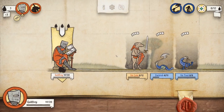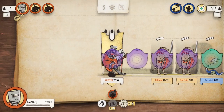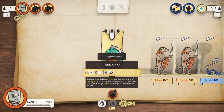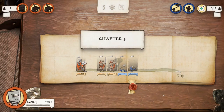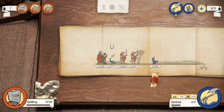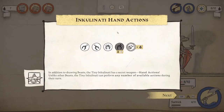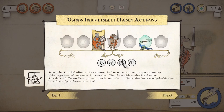So we could make another dog — why don't we do that? We'll end the turn. Oh, they can move past me — that's not good. Inkulinati hand actions: in addition to drawing beasts, the tiny Inkulinati has a secret weapon — hand actions. Unlike other beasts, the tiny Inkulinati can perform any number of available actions during their turn.